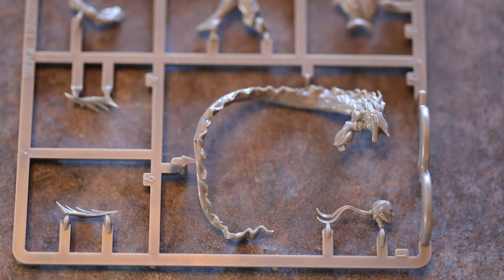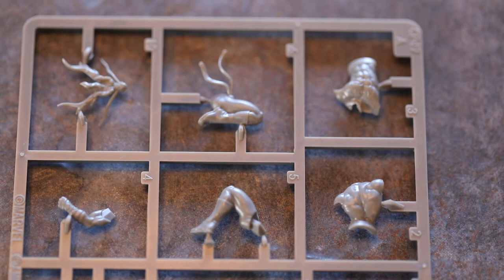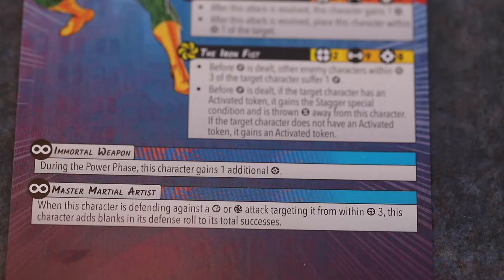Always on, Immortal Weapon: during the power phase, this character gains an additional power token. Always on, Master Martial Artist: when this character is defending against a physical or energy attack targeting it from within range 3, Iron Fist adds blanks in its defence rolls to its total successes. Sounds hard! I wasn't expecting a big card for him, but I think if you manage the power properly he's going to be an absolute tank — especially with those zero-cost attacks.